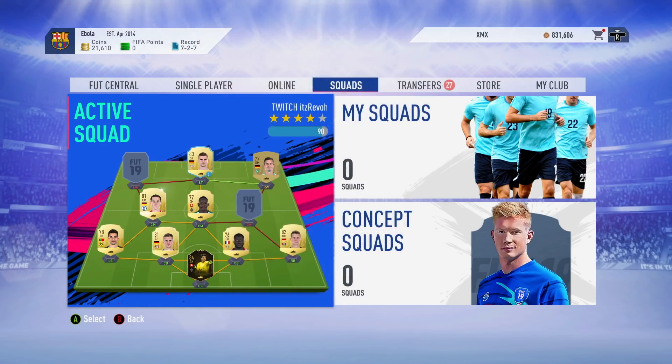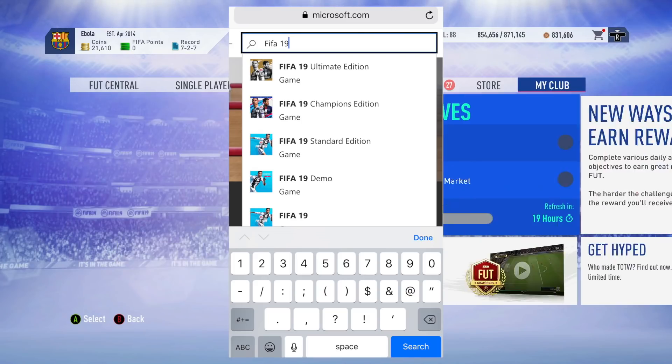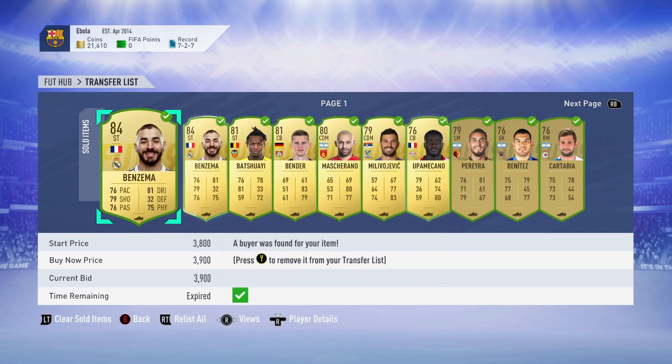Once you're signed into your second account on microsoft.com, in the search bar type in FIFA 19. When it comes up, scroll down and find the copy of the game that you pre-ordered — it could be the Champions Edition, Ultimate Edition, or the regular edition. Click on the one that shows free, not the one showing a price.